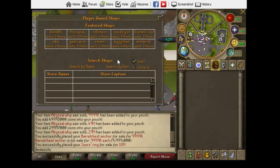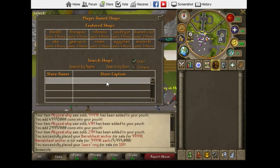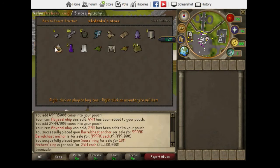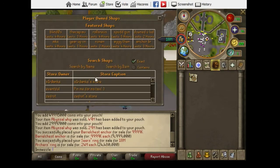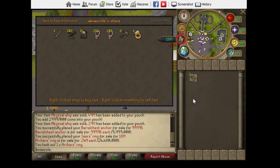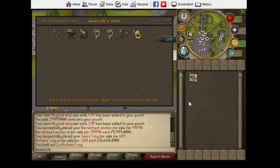We're gonna try and get another archer ring. Found one for fairly cheap — I think we're gonna buy this one. I can't afford another one, but we're gonna sell it for 26 mil. I'll lower the price and be back when all this sells.